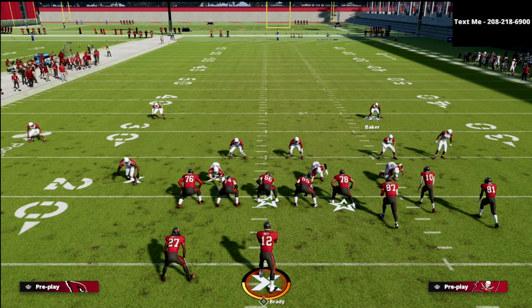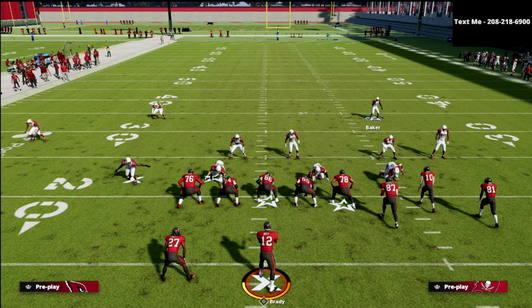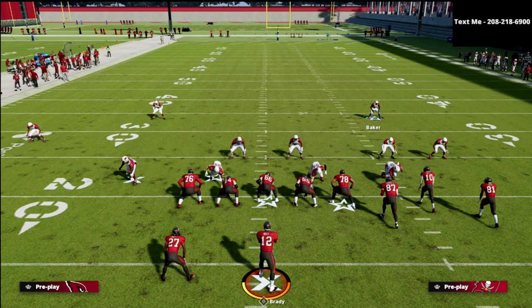Thanks for taking the time to watch this video. This little five-man blitz — mix it in with some coverage, maybe drop cover three Mabel out of this as well. All of this from the same look can make it very challenging for pass-based offenses to move the ball. And if they're not a pass-based offense and have to run, you have an eight- to nine-man box where you're fairly protected against the run as well.